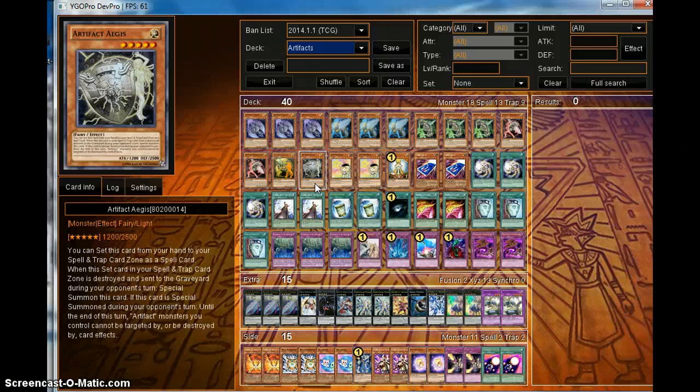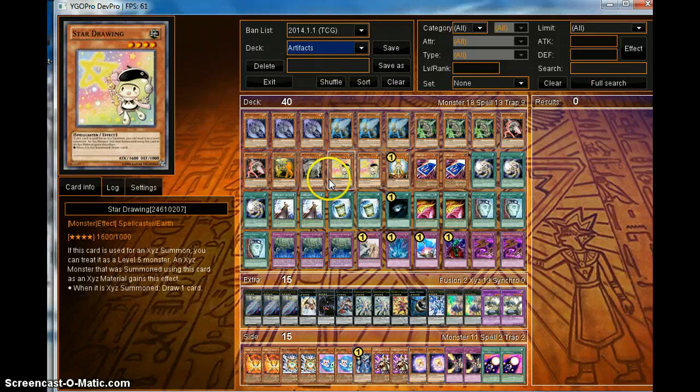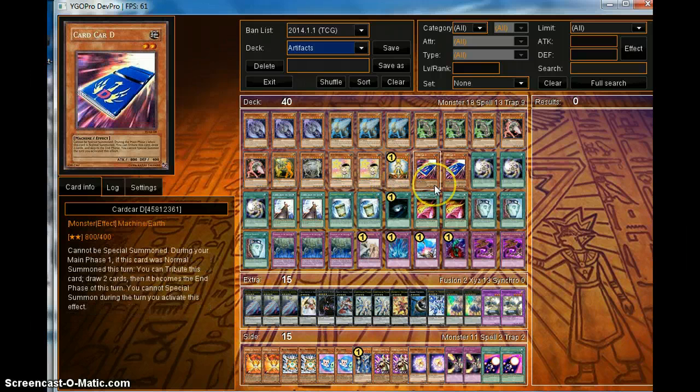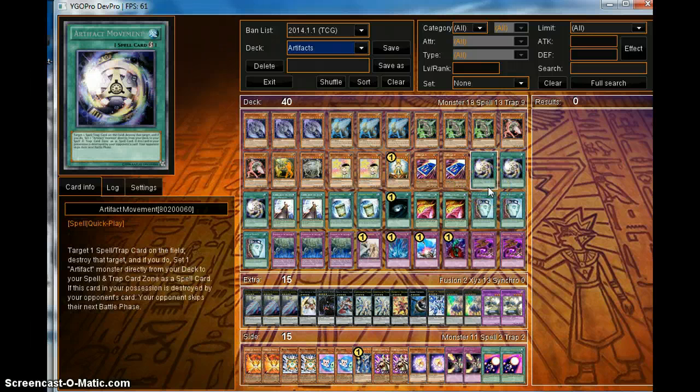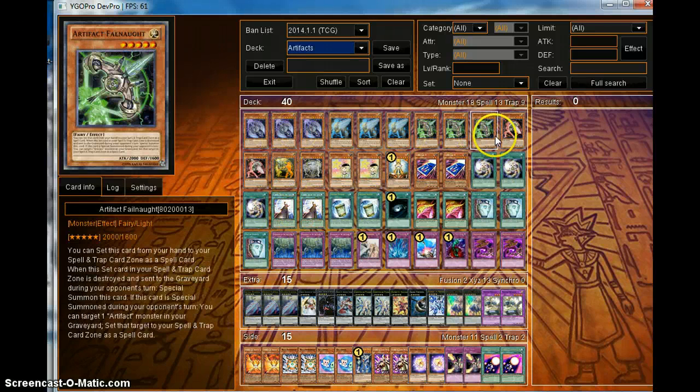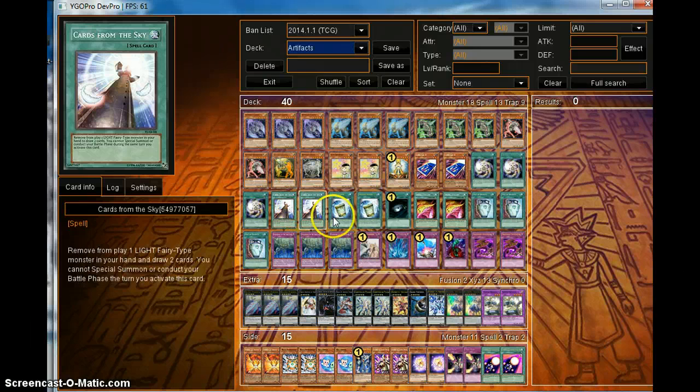That's basically the Artifact monsters covered. We have two Star Drawings for more draw power, Honest, two Card Car D for speed, and three Artifact Sanctum — it's essentially an instant Mystical Space Typhoon that also lets you set another Artifact from your deck; it's pretty nasty. Two Cards from the Sky for extra speed, because they're all fairy-type monsters, so you banish one and draw two cards. Since you don't really attack on the first turn anyway, you just go plus.